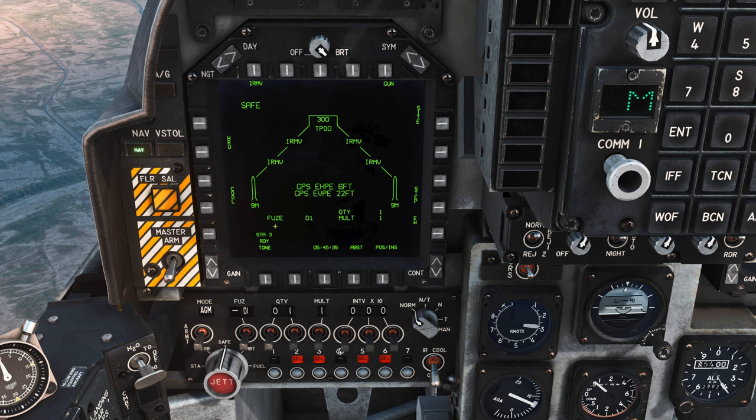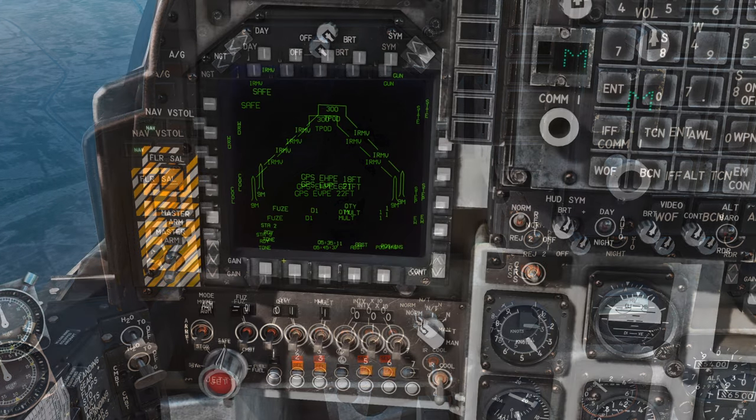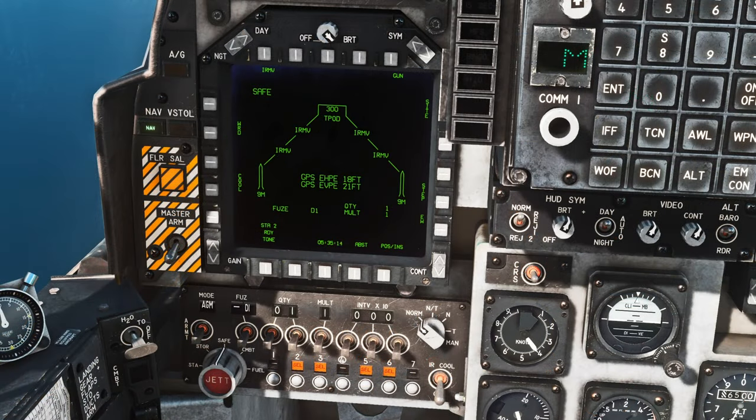Three minutes later our missiles are now ready to go. As we approach our target area there are a couple more steps before we can begin searching for a target to designate. We have our IR Maverick selected already but we're still in safe and still in nav master mode, so go ahead and switch over to air-to-ground master mode with the push button up here. Now you can see the IR MAV is boxed as well as the currently selected station. We can cycle through missiles with the step button on the right side, and finally flip master arm up to arm.